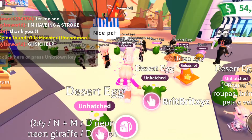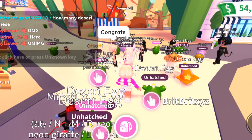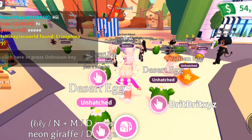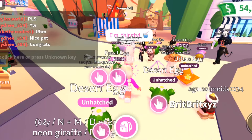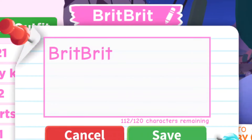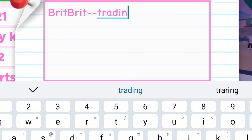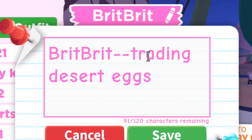This is the very first hour that the new desert egg came out. It seems like just about everyone was able to buy one and lots of people are trading them. I decided to go ahead and hatch one to see if we could trade the desert pet along with the eggs. I can see lots of people trading eggs, so I added 'trading desert eggs' to my name so people can easily see what I'm offering.